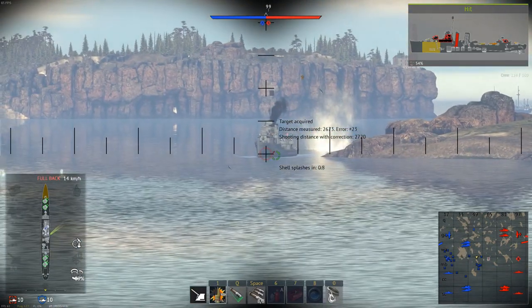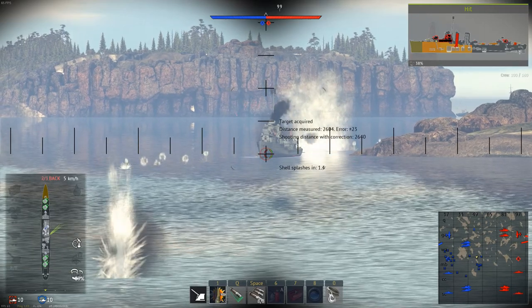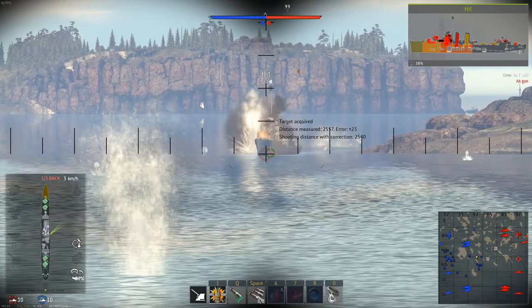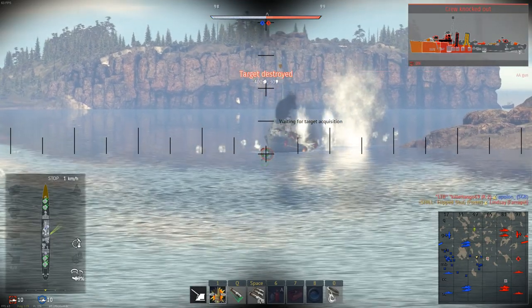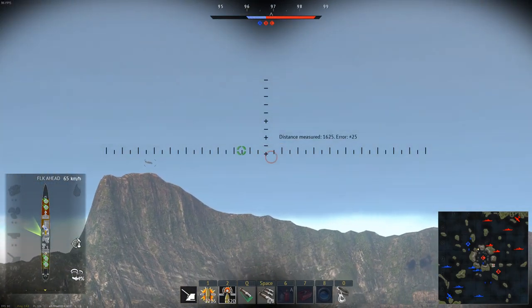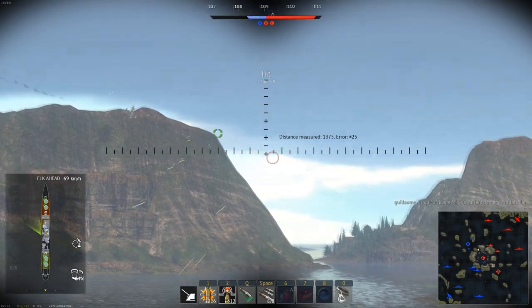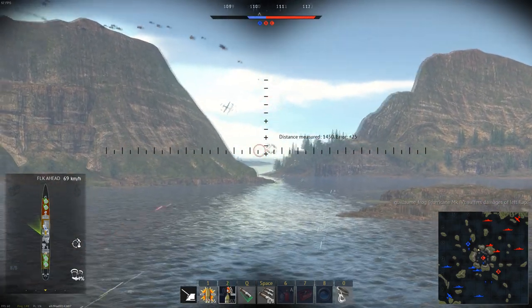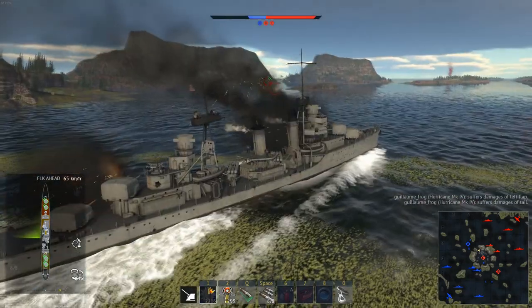The Porter has roughly four-fifths of the crew of the Summers, though both have similar armor. The Porter can take a few hits from other destroyers, but generally it's best to disable or kill enemy ships before they can properly return fire. The Porter tops out at 69 kilometers per hour, has a good turning radius and pretty good acceleration, making the mobility overall above average. The amazing firepower, below average survivability, and above average mobility all push the Porter towards a glass cannon playstyle.